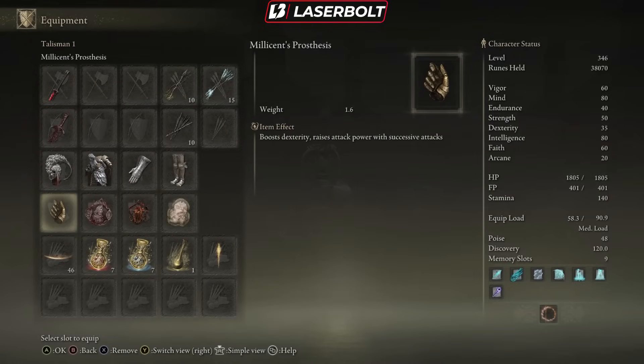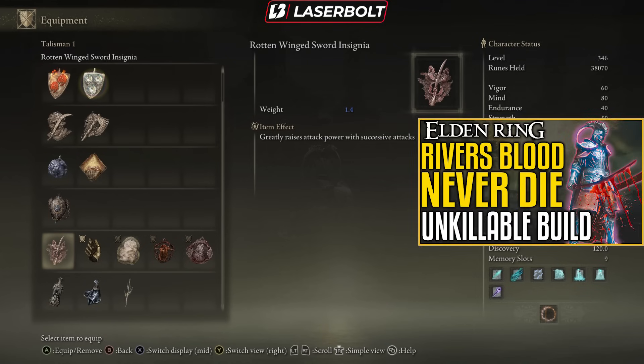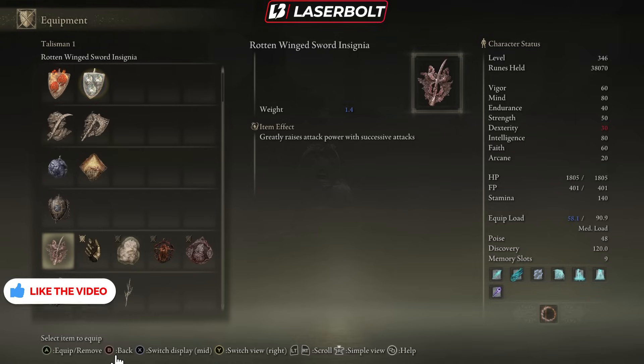Those talismans are Millicette's Prosthesis, which is going to allow you to boost your dexterity and raise your attack power with successful attacks, and the Rotten Wing Sword Insignia, which is going to greatly raise the attack power with successive attacks. You have to pick which one you want, but I'm going to show you how to get both of them on just one complete run. These two talismans go perfect with my never-die build.